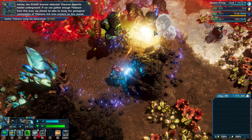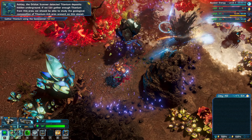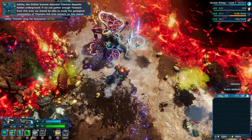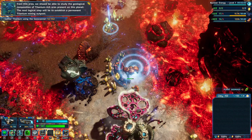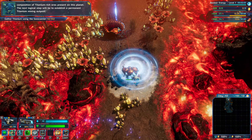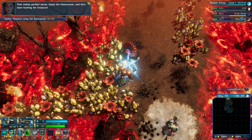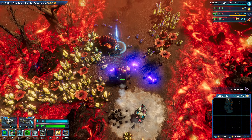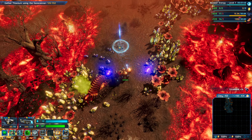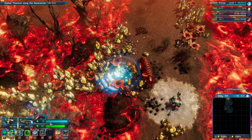We'll have to dodge volcanic bombardment and search for titanium at the same time. Ashley, the orbital scanner detected titanium deposits hidden underground. If we can gather enough titanium from this area, we should be able to study the geological composition of titanium-rich ores present on this planet. The next logical step will be to establish a permanent titanium mining outpost. Equip the geoscanner and let's start hunting for treasure. Now we're hunting titanium using the geoscanner. Let's go have some fun.